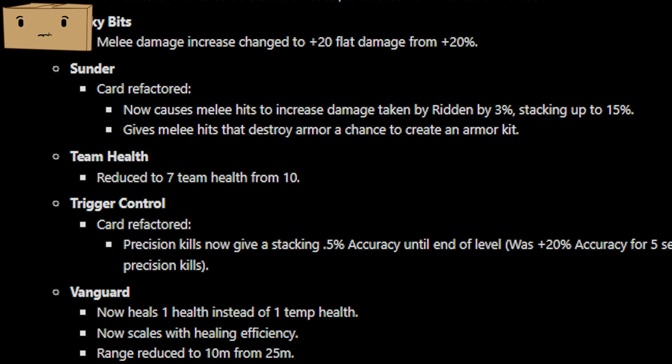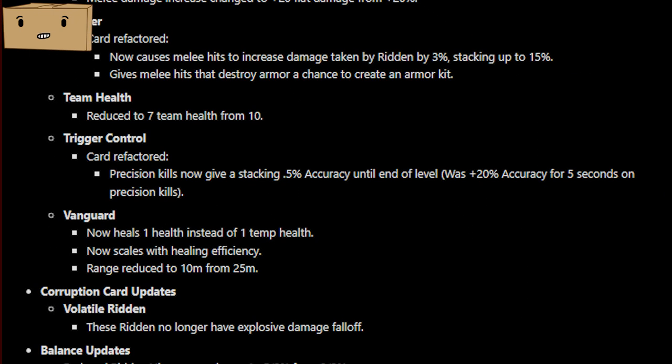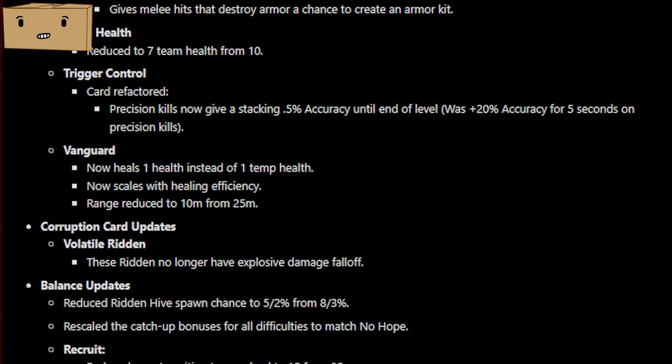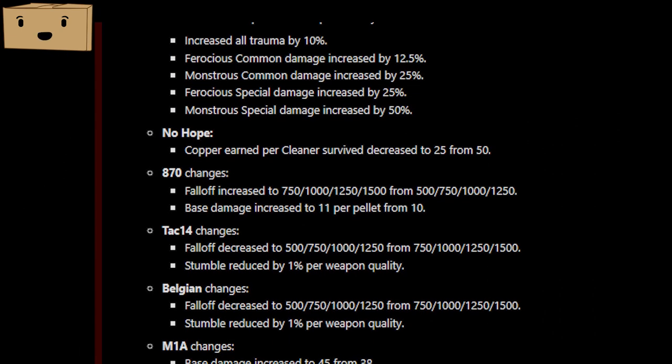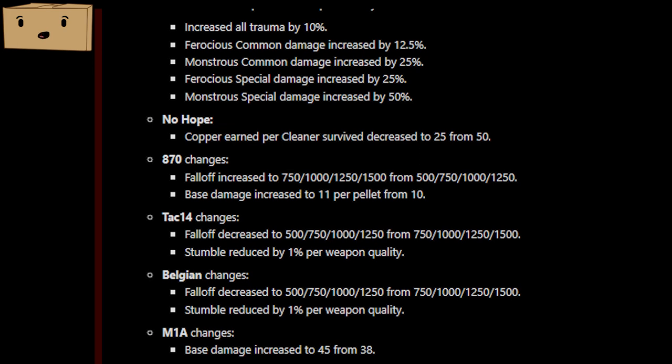The team health upgrade was nerfed to only give the team 7 health instead of 10. Trigger Control was completely changed so it's actually a useful card now — every precision kill will give you 0.5% accuracy, stacking until the end of the level. Before, it was plus 20% accuracy for 5 seconds, which was pretty useless. Vanguard received a cool change — it now heals 1 health instead of 1 temp health, and the healing will scale with healing efficiency. The chance for a hive to spawn has been reduced, so that really sucks.